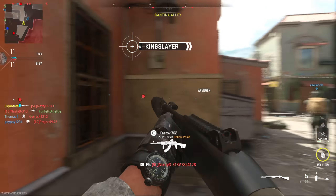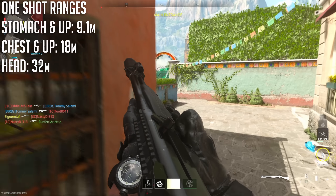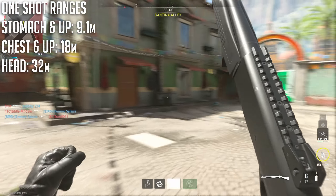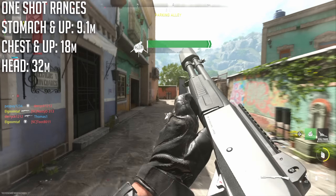The first thing I want to cover is the damage and one-shot kill ranges. We're going to go over the base one-shot kill ranges for the stomach, chest, and head. For stomach shots — anywhere above the waistline — you can get one-shot kills with the Expedite 12 and slugs out to about 9.1 meters. That is actually less than the base gun's one-shot kill range with buckshot, which is about 10 meters. Chest shots you can get out to about 18 meters, which is really good, and one-shot headshots seem to be around the 30 meter mark.